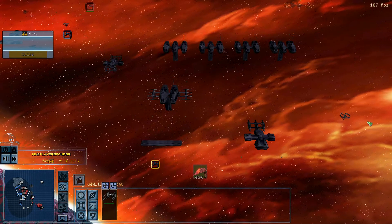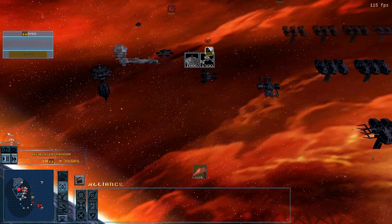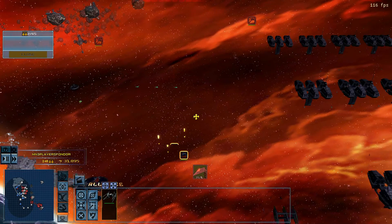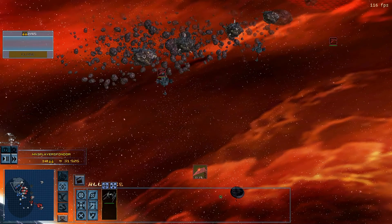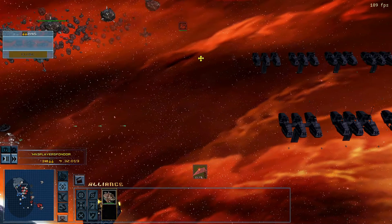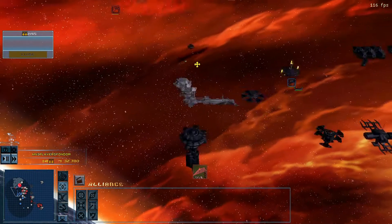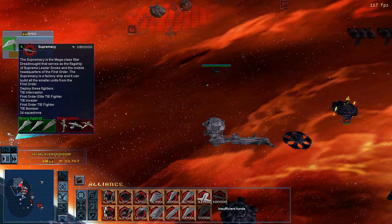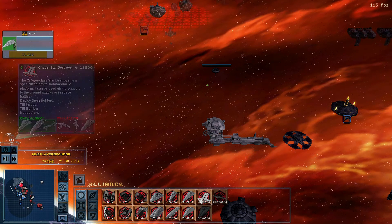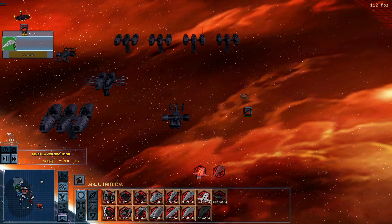Building storm up. Engines activated. Constructing. Waiting orders. Construction complete. Construction complete. Station ready. Star Destroyer reporting in. Unit in production. Space station damaged.